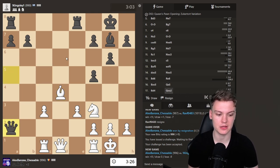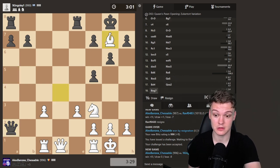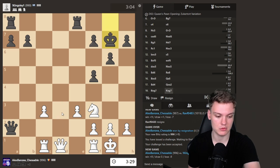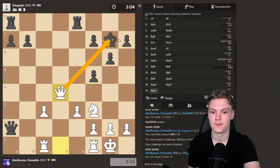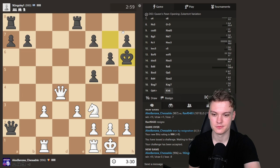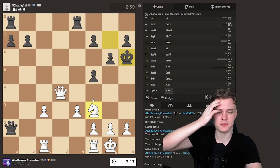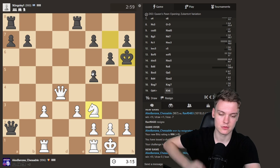Turning off the enemy fianchetto — that is what I think the doctor ordered. Where are we going? Qd4, activating the queen while gaining a tempo. I see the king there. Play knight e5, activate the knight. Should we go for a direct checkmate or not?